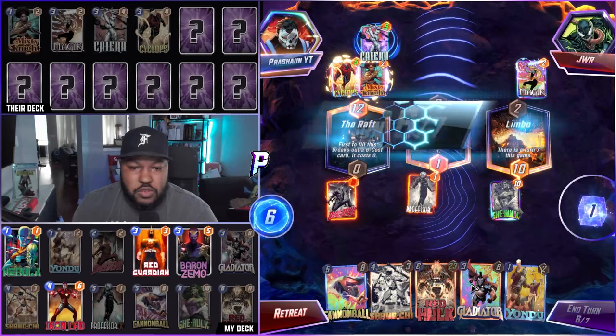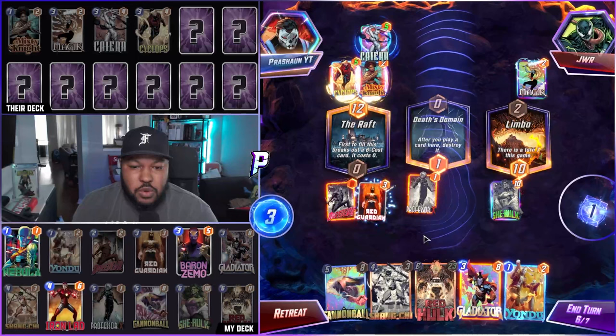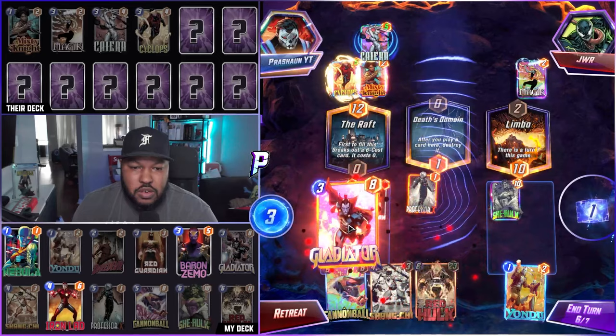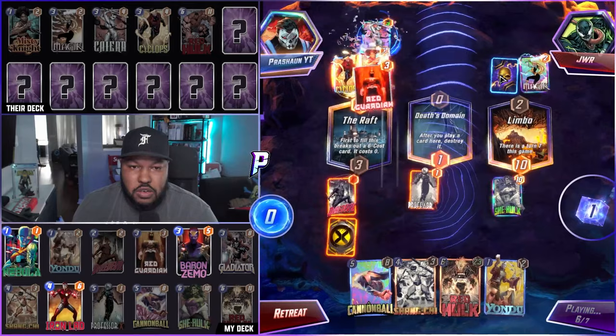Turn six — let's go. I guess we can go Red Guardian. Red Guardian — it affects Misty Knight. Red Guardian, Gladiator.